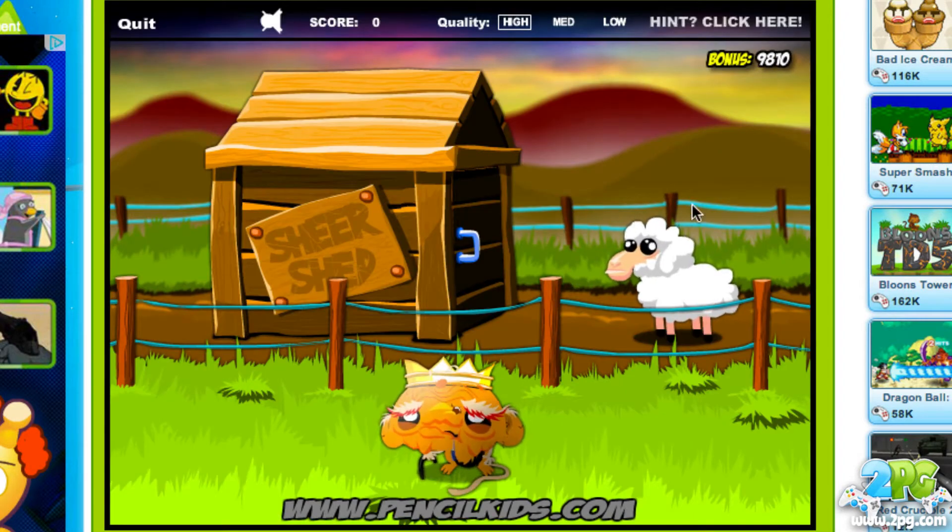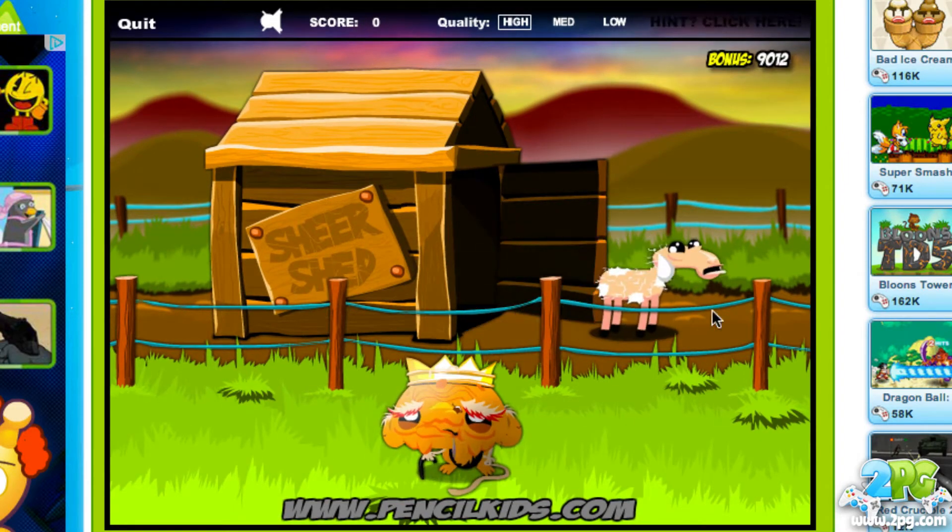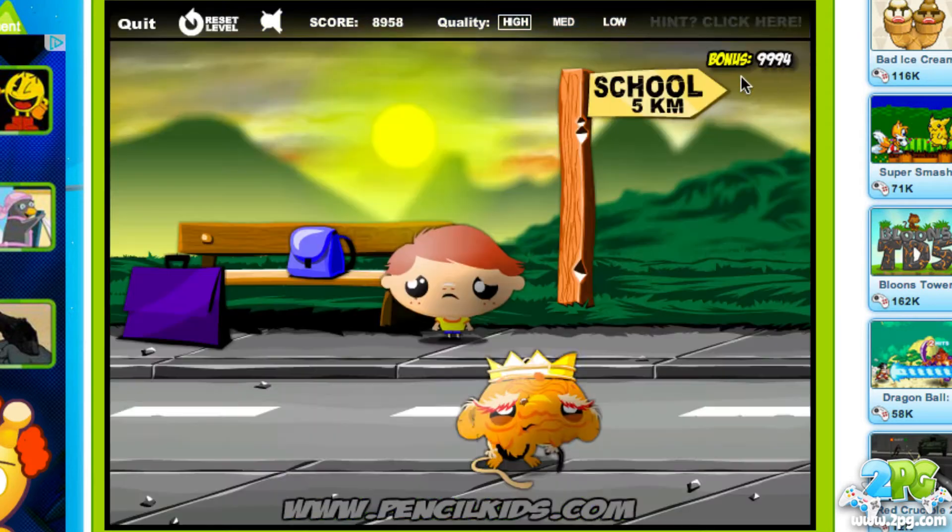In level one, your bonus is running downwards the longer it takes you to solve the puzzle. In this case, I have to shear the sheep, so I'm guessing I have to click on something and then click on the sheep to interact with it. That's the basics of the puzzles.